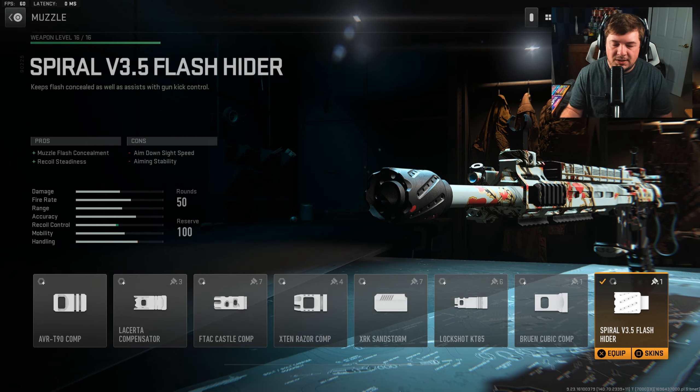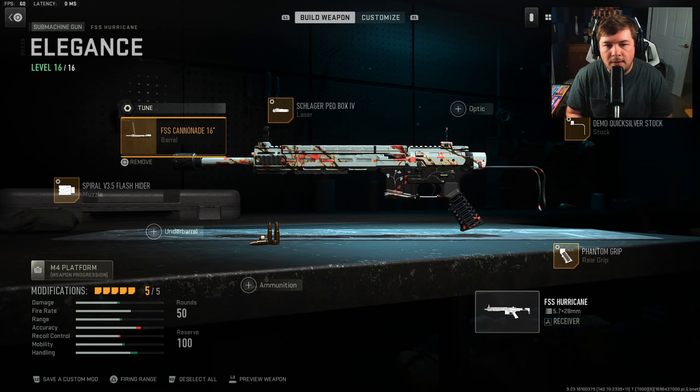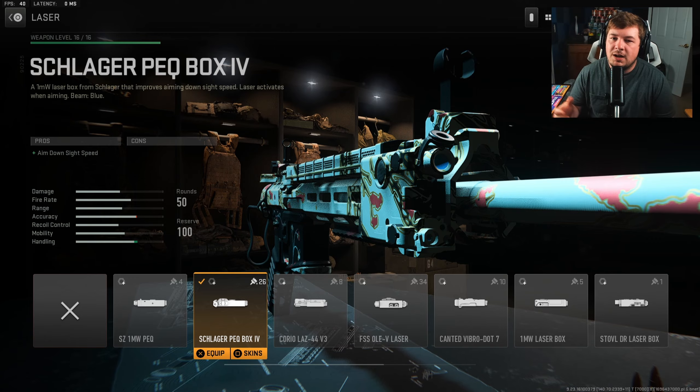Muzzle tuning: negative 0.32 towards aim down sight speed and plus 0.26 towards gun kick control. For the barrel, the FSS Cannonade 16 Inch — you need this attachment. It gives extra damage range, and this weapon is a bit of a pea shooter at range, so this makes medium range fights easy. Tuning: plus 0.18 towards recoil steadiness and plus 0.40 towards damage range. The last attachment is the Slimline Pro optic to increase aim down sight speed with zero cons.